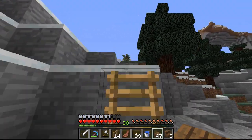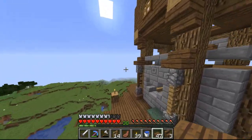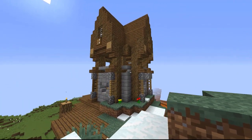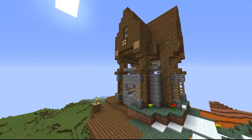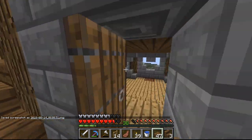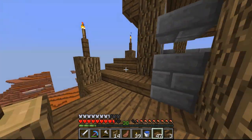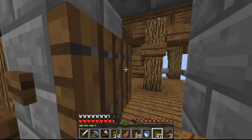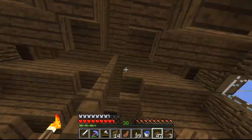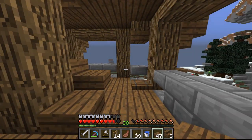I hope you guys enjoyed this video because that's all the time I got today. If you did, don't forget to leave a like, and if you really enjoy the channel don't forget to subscribe. Here's what the tower looks like from the outside — I think it looks pretty sick. Going inside real quick: we've got the first floor here, and you can either go up using that ladder in the corner or climb the stairs. There's a storage area up here — kind of like an attic. I hope you guys enjoy it and I'll see you next time, goodbye!